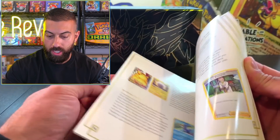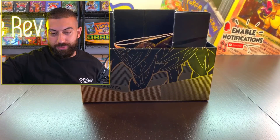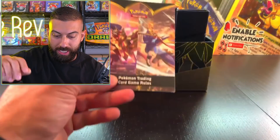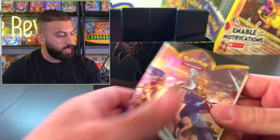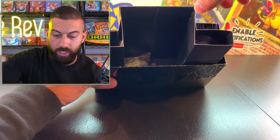Got a ton of information in here. I think there's Vivid Voltage packs and Darkness Ablaze in here. I like to go in blind on a lot of different things with the least knowledge about what's inside, so it's kind of more exciting. Pokemon Trading Card Game Rules - another information book there.